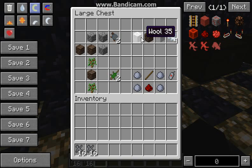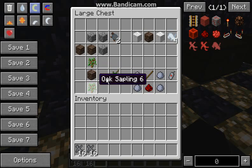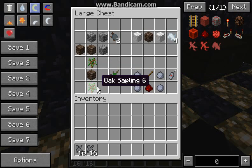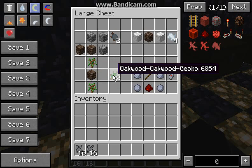You can change out the wool with any color, but they have to be the same color, and you will get that color of the bunnies. This is the Oakwood Gecko. The saplings can be changed and it will change the gecko. It doesn't have to be the same sapling, but you need two saplings and soul sand, and you will get two of whatever gecko you made.